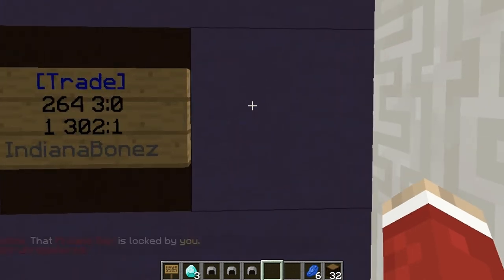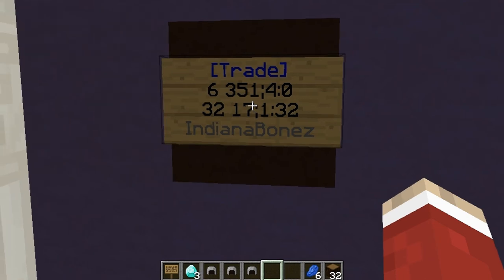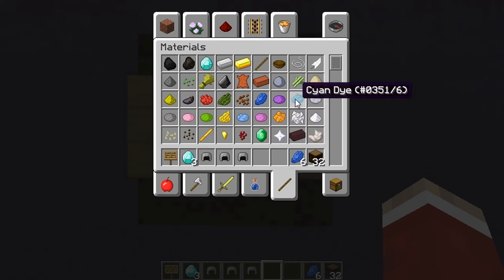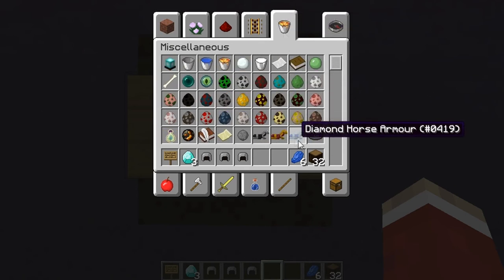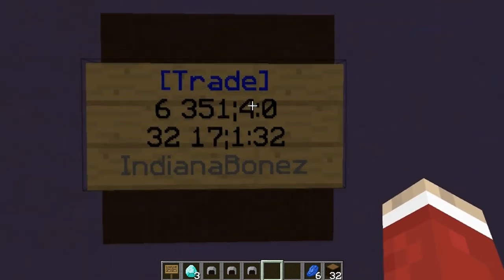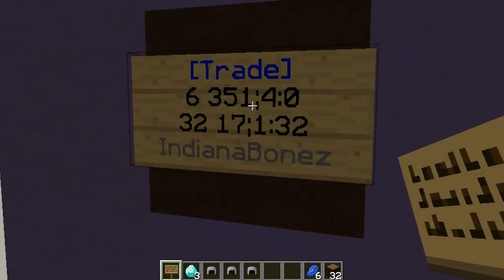There's something slightly harder to understand that took me a while to figure out — using item ID numbers with data values. A good example is dyes. If you go to your dye page, you'll see the cyan dye is 351 forward slash 6, and light gray dye is 351 forward slash 7. Some items, like wool and dyes, use these data values. On the sign, you have to put the item ID number, then a semicolon, then the data value for that item.